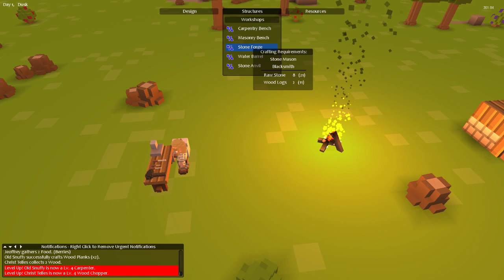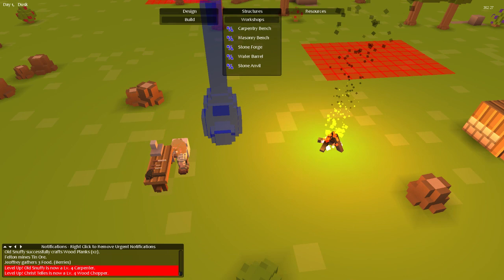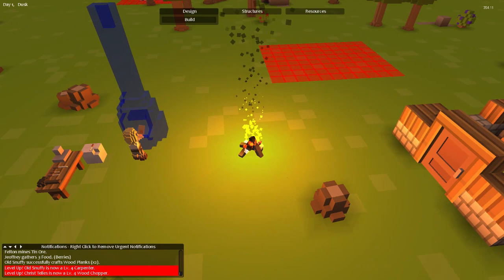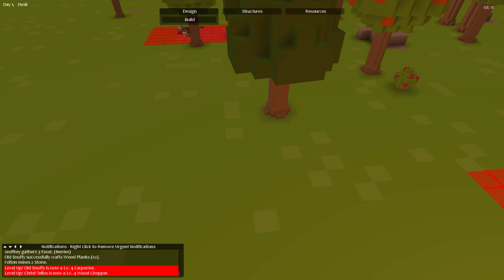The forge requirements look like stonemason or blacksmith, so we're probably good. Let's place a forge structure right there — heck yeah, he's building it. I wonder how bricks look — this will be very curious. This guy's just going to town, happy as a lark. Old Snuffy is now a level four carpenter.